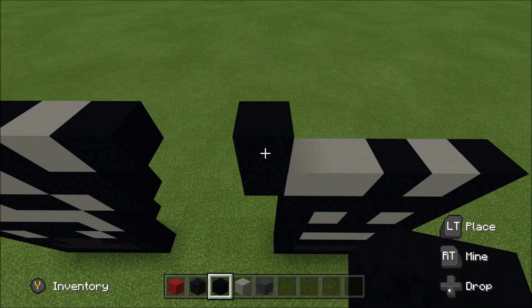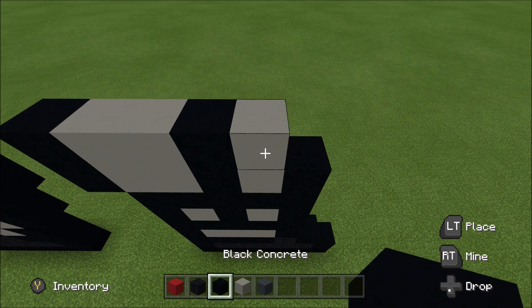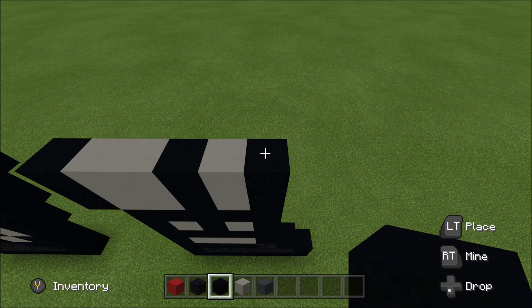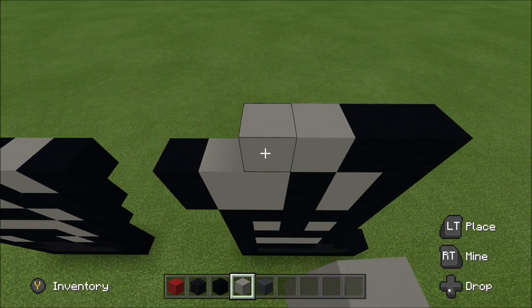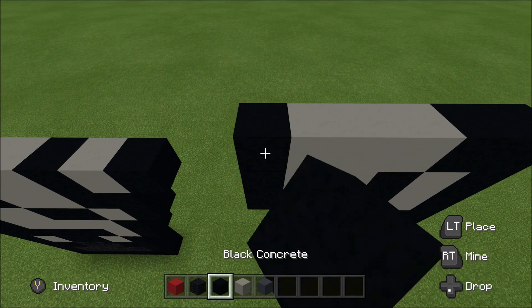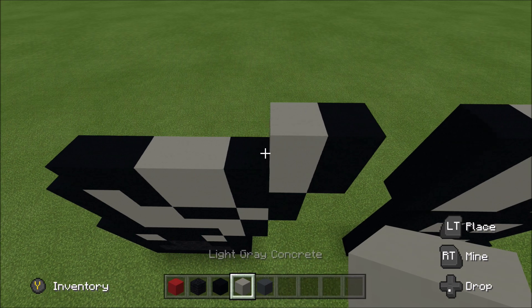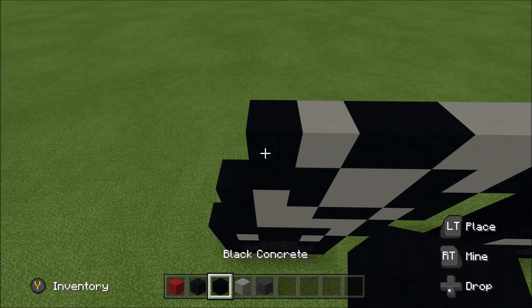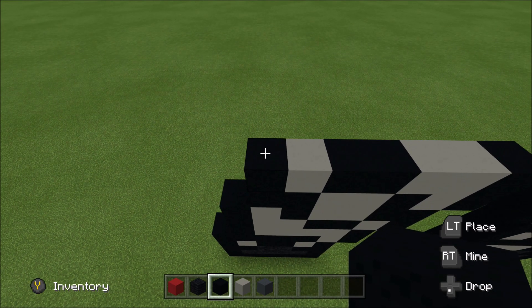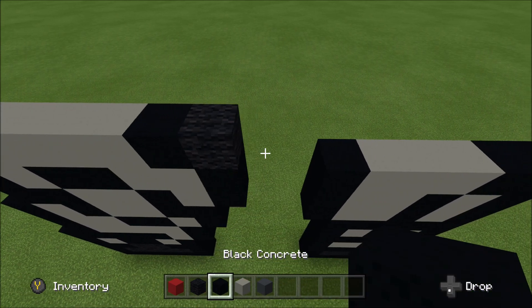Above this black here, build up with a black. To the right of it, add two light gray, a black, light gray, black. Above the black you just placed, build up with a black. To the left of it, add a black, three light gray, and then a black. Cut across the gap here. Above this black here, build up with a black. To the left of it, add two light gray, two black, a light gray, and then a black. Above that black you just placed, build up with a black. To the right of it, add four light gray: one, two, three, four. A black, wool, black. Skip a space.